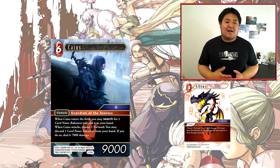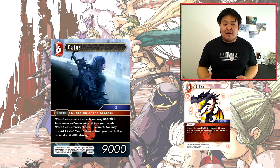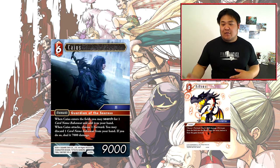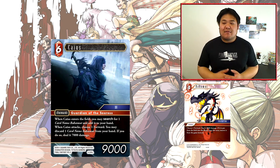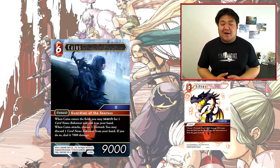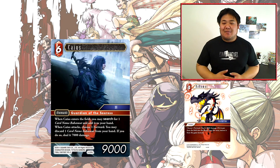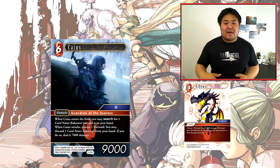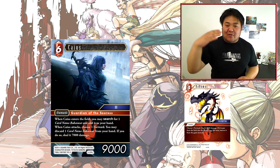This set also brings forward another Bahamut, so now you have two — the new one and the Opus 1 Bahamut. You can use Caius to search for whichever Bahamut you need. If you have extra copies of the 9-cost Bahamut you can't really play, you can pitch them to deal 7000 damage in the mid game. Combined with Summoner or Red Mage that can get up to 8000 damage — that's pretty respectable. This card is above average and will definitely see play in Fire decks, though how core it is remains to be seen.